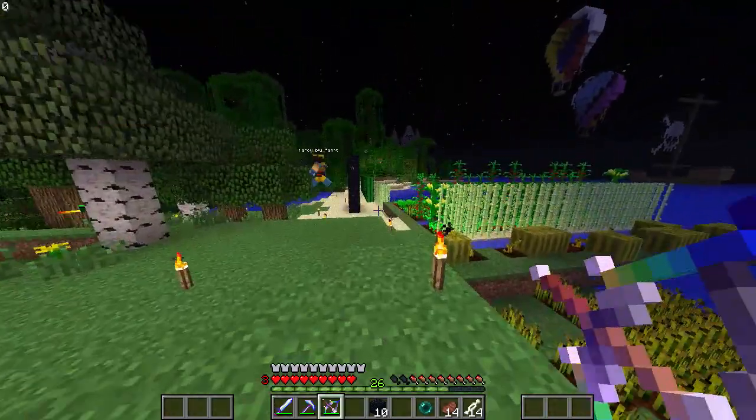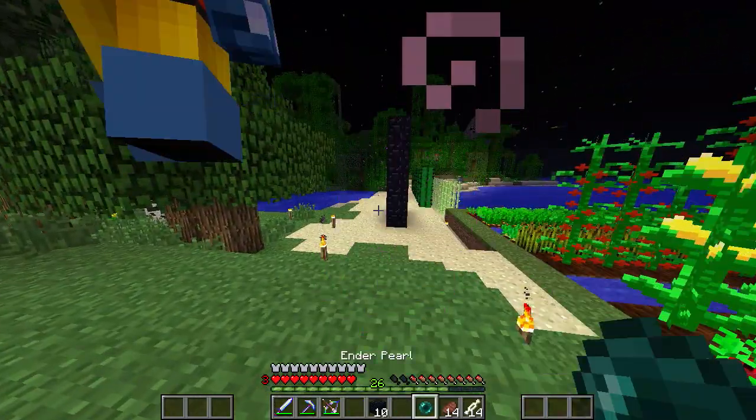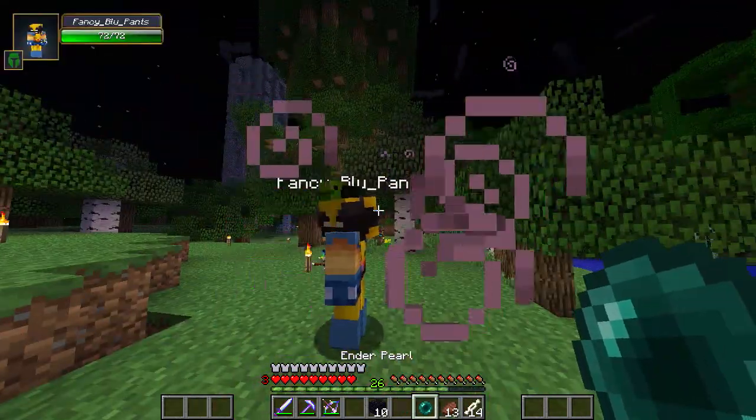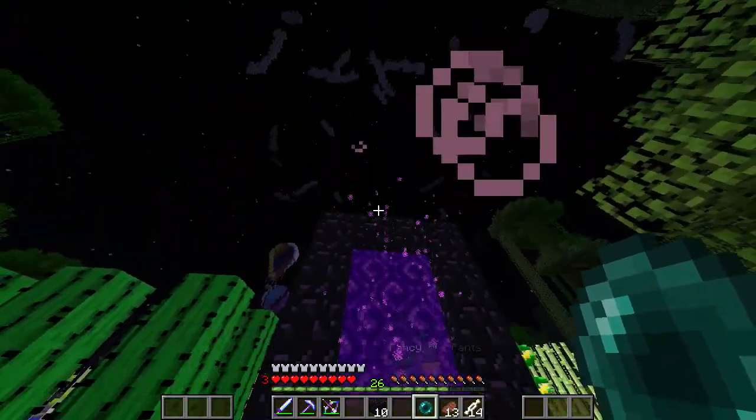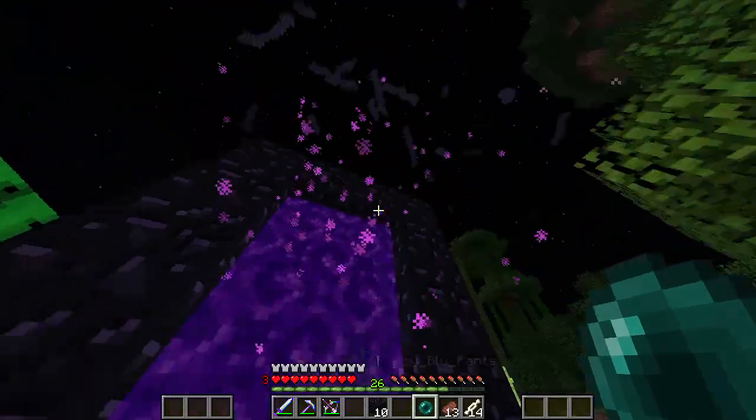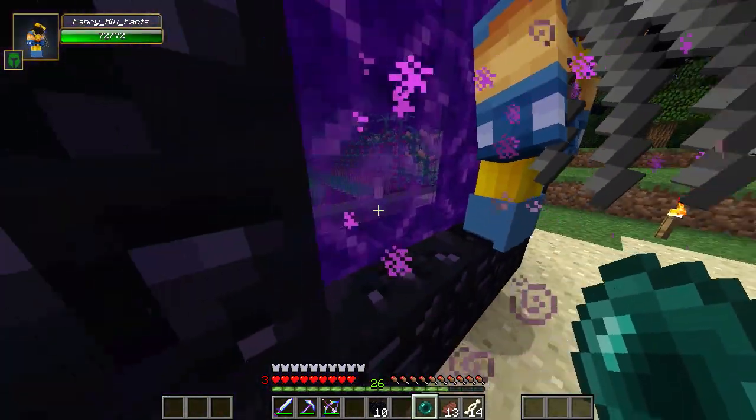We wanted to make a chicken chest, as suggested by all of you. We needed — we've got an ender pearl, but we need blaze powder so we can get the eye of ender. So we're going to head into the nether super quickly. I don't know if this is any different. The nether — will it be any different?